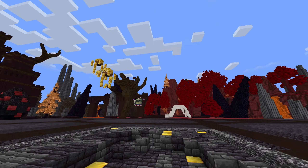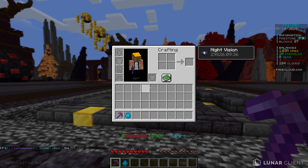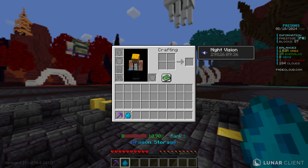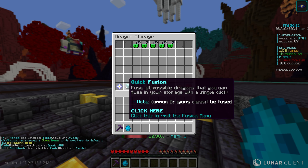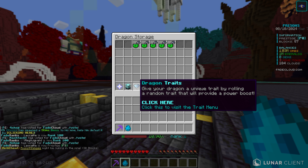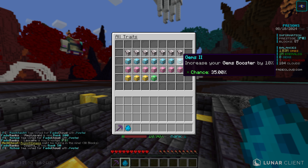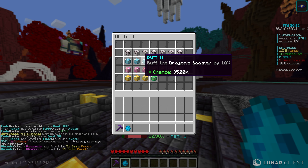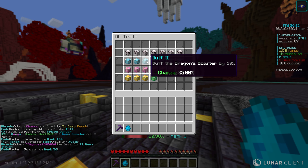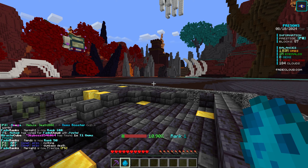We're here on FateClaw Presents, and the new season has just started. Some of the crazy changes are that they made the whole dragon system, which is similar to a pet system, fully in your storage. When you have these dragons, you can equip them, and you can now add dragon traits. These traits are different buffs you can add — you roll them and get a chance to get a buff that increases the dragon's booster by 10%, helping you gain more money, souls, and enchants.